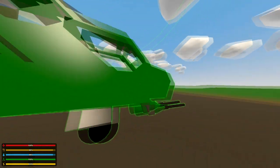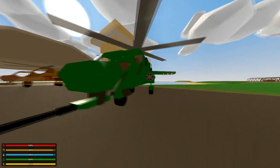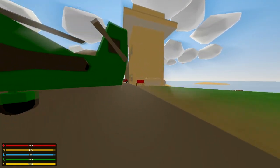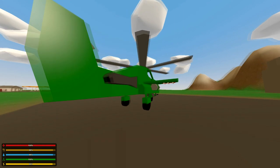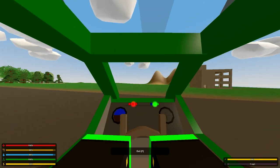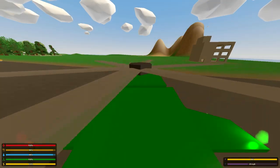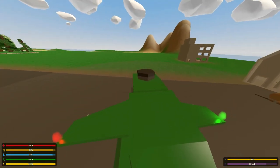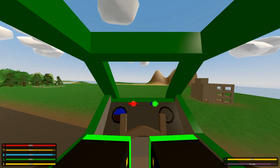Look at this - rockets, another place for rockets, a minigun. These things look awesome and they fly really well. I was checking out another vehicle pack and none of the helicopters or planes flew. These actually fly pretty well. I'm not very good at flying helicopters in third person, so I'm going to fly in first person.